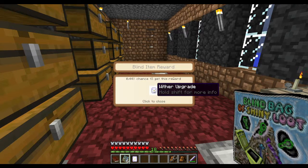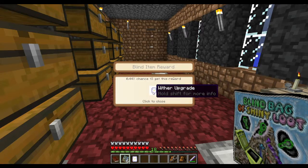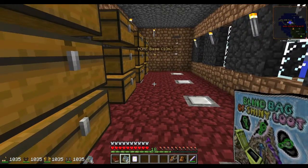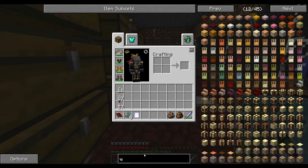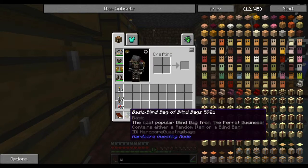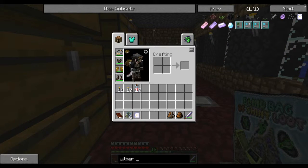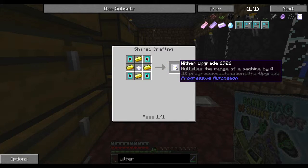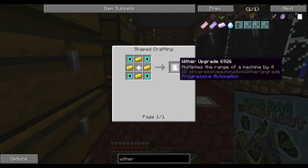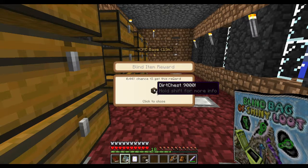Wither Upgrade! Oh my gosh! A Wither Upgrade! Oh my god. You... what? I can't even spell that. Excuse me - a Wither Upgrade. Look what it takes to make this. Oh my god! Come back. What? Awesome. I love it. God dang it.